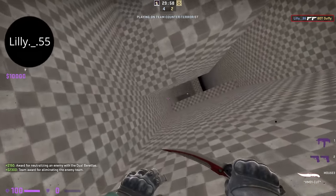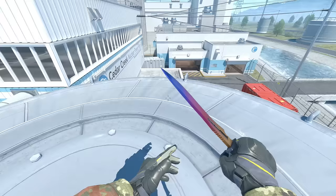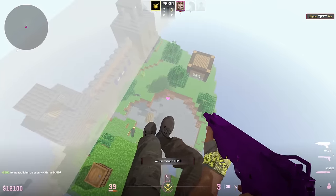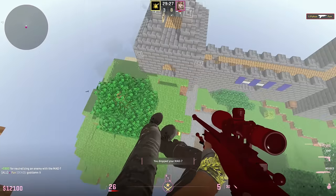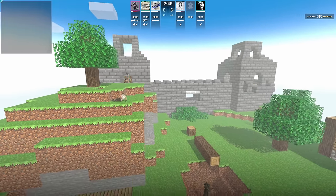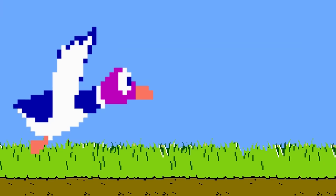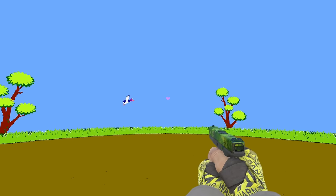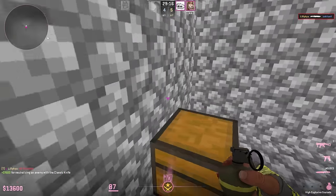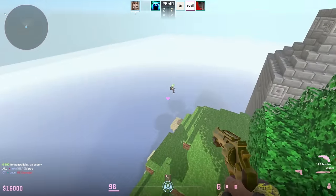Her most popular map for CSGO is 1v1 Spin, where you fight an opponent on a rotating map — which makes you a little dizzy. Her favorite map from the competitive pool is DE_Nuke, because movement is heavily dependent on certain skills such as edge bugs, ladder acceleration, bunny hops and more. This apparently had a big impact on the gameplay of the Minecraft map, as you can't just sit around and have to actively react to all events. Lily's first map for CS2 was an aim map referencing the old game Duck Hunt, which surpassed all her previous work in popularity with over 70 thousand subscribers. The incredible success motivated her to start creating unique maps, and the Minecraft concept turned out to be the simplest of them.